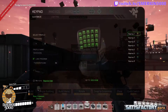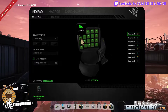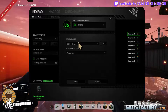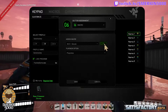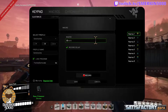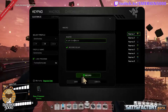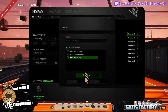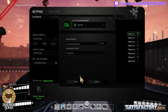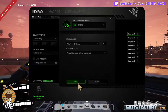I open the Razer Synapse program. I find the button that I want to assign the macro to. I select Macro from the button assignment. I then click the plus sign to create a new macro and give the macro a name — something very unique like 'left click macro'. I click the record button, move into the box, click and release the left mouse button, click stop, and then click save. Then I choose the playback option — play while assigned key is pressed — and then I save.